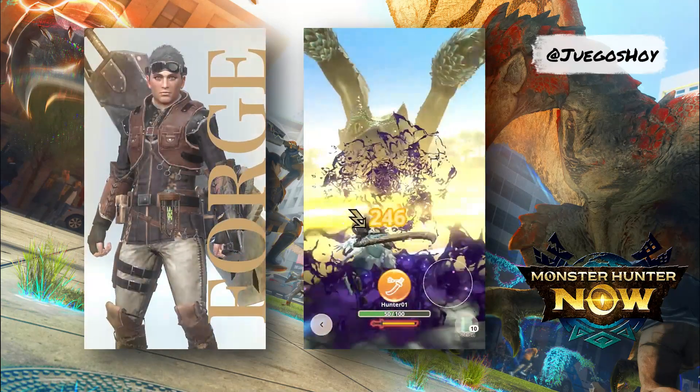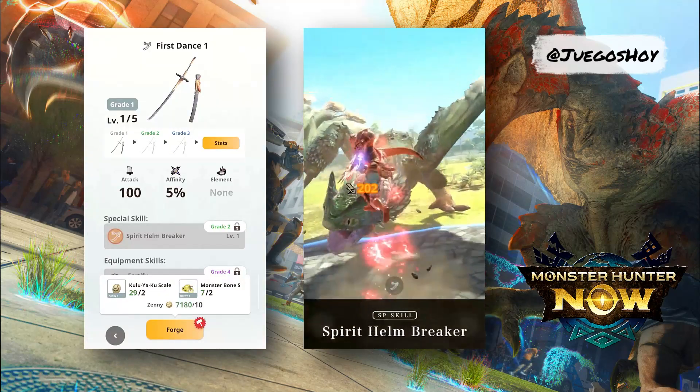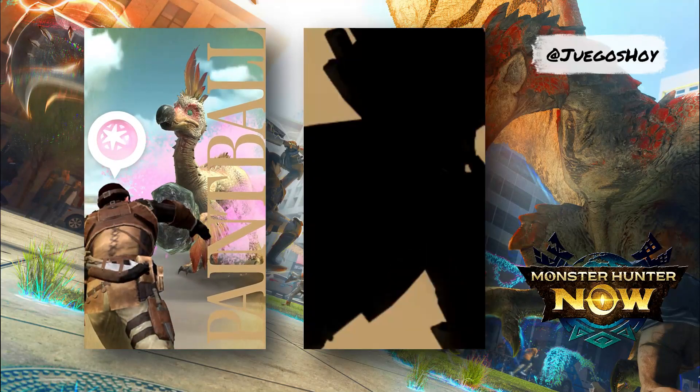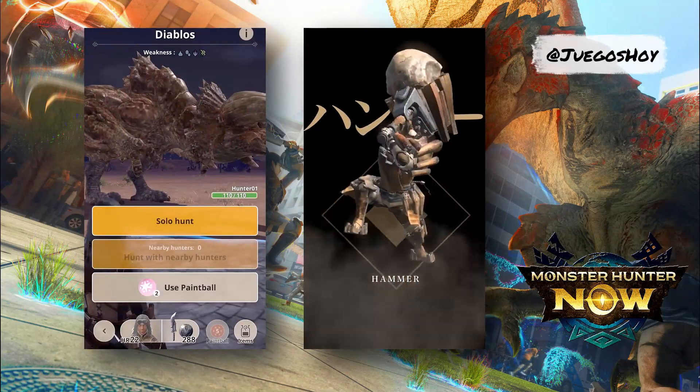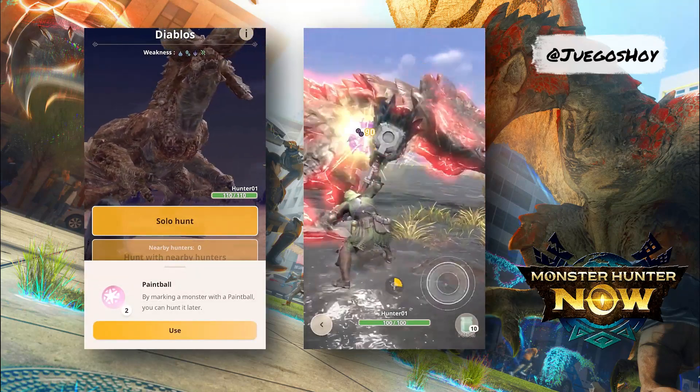Players will have access to a variety of weapons at launch. These include the sword and shield, the great sword, the long sword, the hammer, the light crossbow, and the bow. Each weapon offers a unique gameplay style, allowing players to adapt their approach to monster hunting according to their preferences.